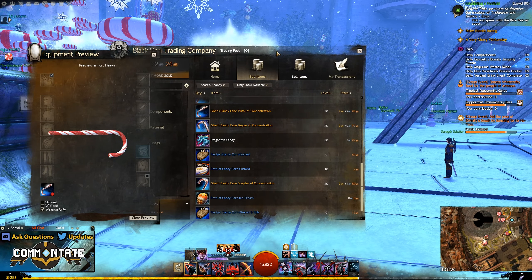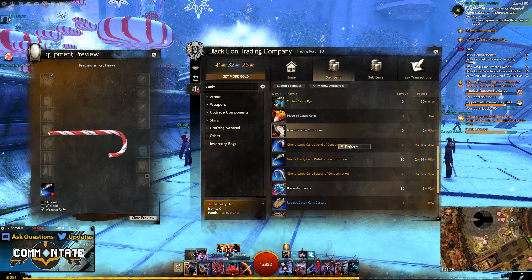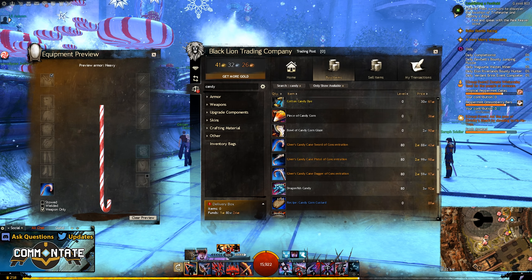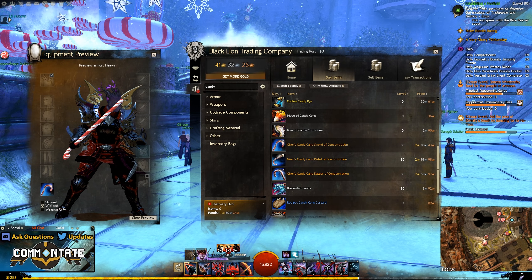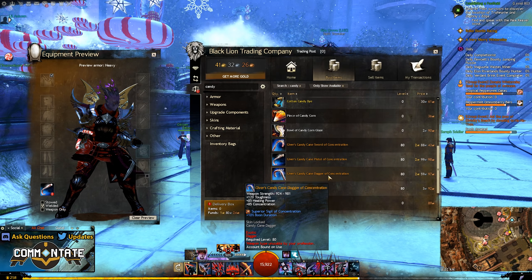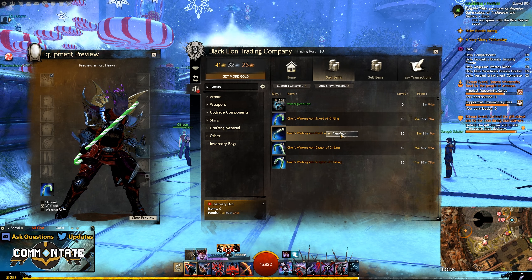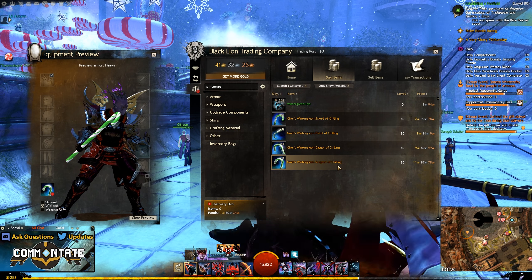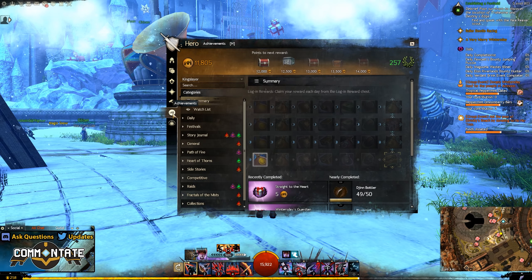Completing this or any of the other activities during Winter's Day is bound to reward you with some Winter's Day gifts, and opening those will get you some consumables and some skins. This year there are actually a few new skins — by opening Winter's Day gifts you're probably going to find yourself getting a Giver's Candy Cane or a Giver's Wintergreen weapon skin. These skins span across daggers, pistols, scepters, and swords and are essentially candy cane replacements; the only real difference is that one is red and one is green.